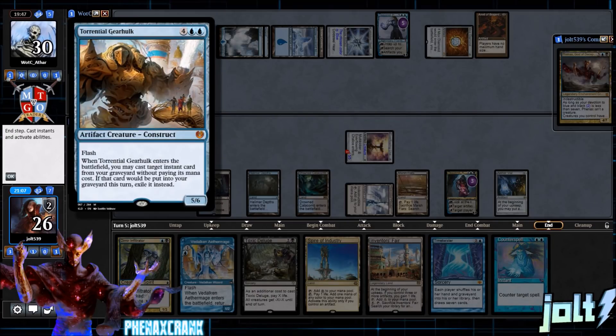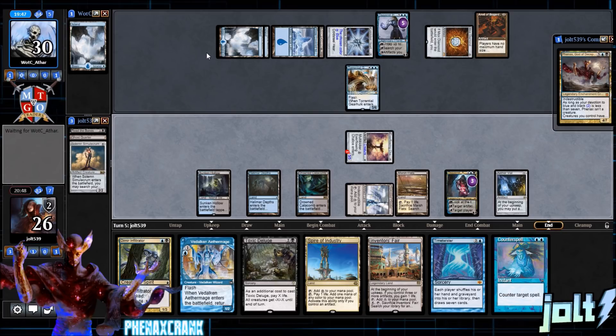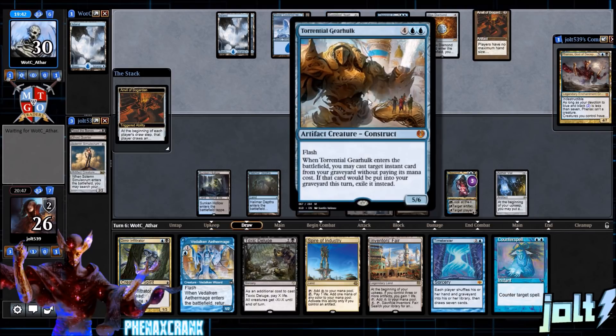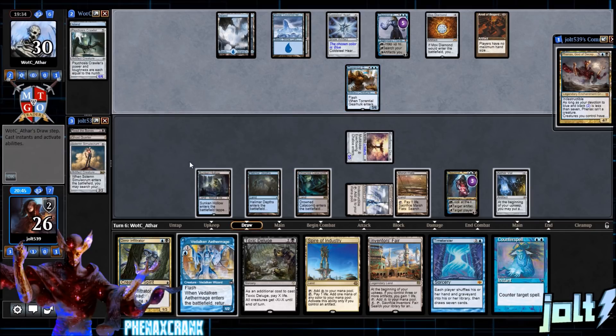Torrential Gearhulk enters the battlefield — you may cast a target instant from your graveyard without paying its mana cost. Feels like kind of a desperate play. Let's go ahead and Counterspell it. It's a 5/6, and we have Toxic Deluge on the back end if they swing at Tezzeret. I was thinking about countering it, but if that's the best play they can come up with — flashing in Gearhulk with nothing in the graveyard — yeah, that's not too bad, we can survive.